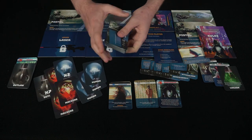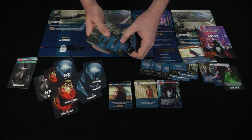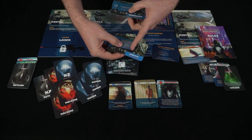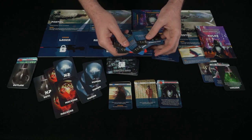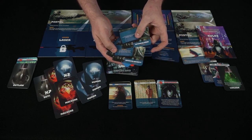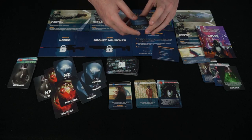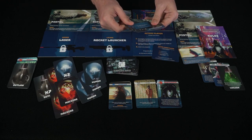Some cards have permanent loyalty effects: always human, always outlaw, or always machine. One permanent card says you may have zero HP and can only be eliminated by a pistol attack that reduces your HP to zero or lower. Your HP is the value in front of you based on your cards. Another card — the Activated Virus — lets all other players draw a program card but also deals them one damage.